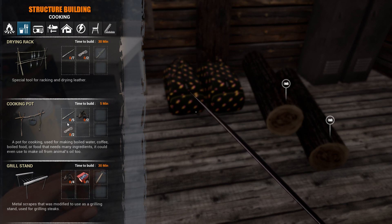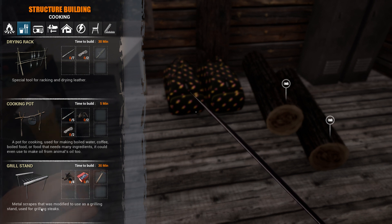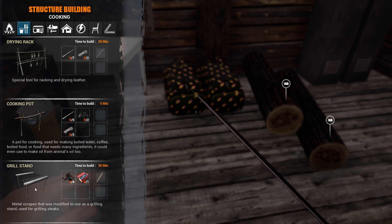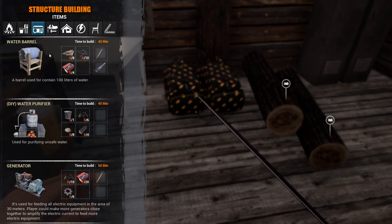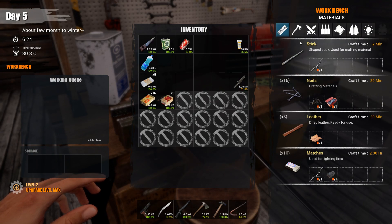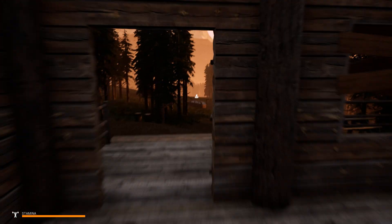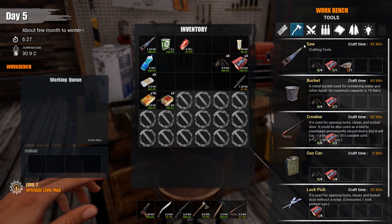We can make a campfire and put the grill stand on top to cook steaks quickly. But what we really need is to get the water purifier up — so we need a bucket: six nails and four metal plus stone. We've got everything right now so let's make a bucket — 45 minutes. The fog doesn't come in the morning so we should be fine. Okay, we got a bucket. Now we need two more firewood and eight stone for the next step.